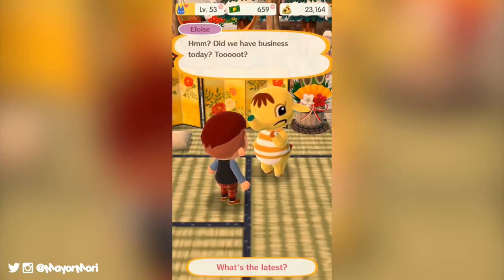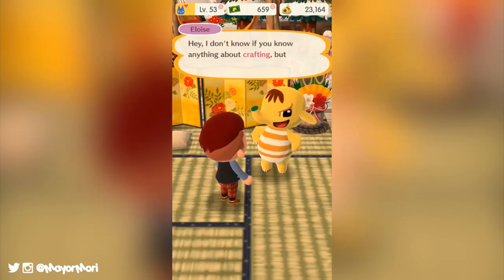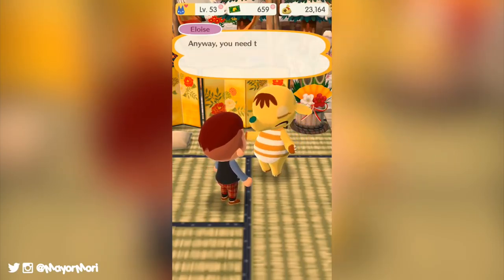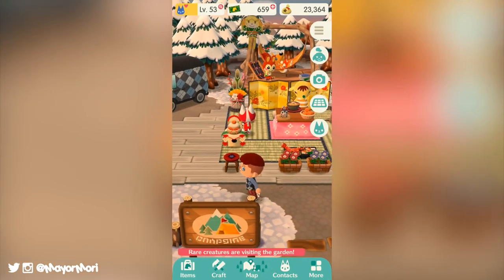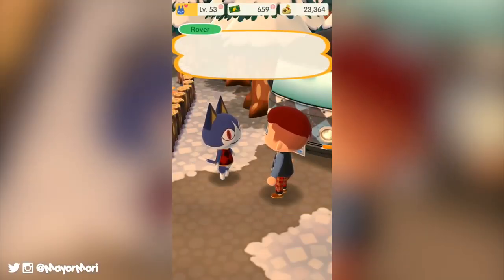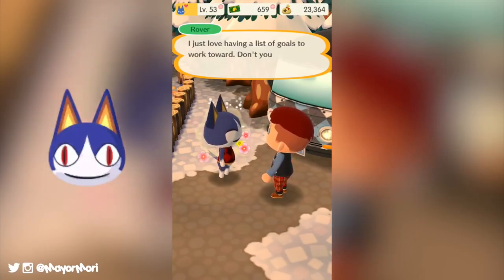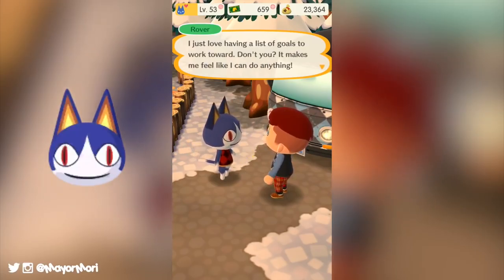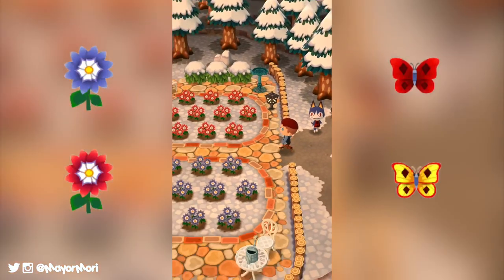Welcome back to a brand new video. Today I thought I'd share with you some top tips to help tackle Rover's Garden Safari, including the best way to easily obtain red dahlia seeds. So just yesterday saw the start of probably the most intricate, overwhelming event yet to come to Animal Crossing Pocket Camp. Rover's Garden Safari kicked off with us meeting Rover for the first time in the game and, to keep a long story short, introduces us to a new breed of flower and a way of catching all new creatures.